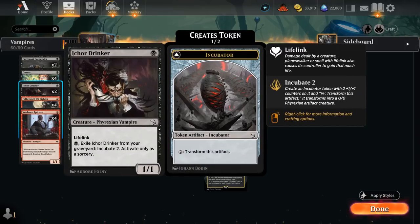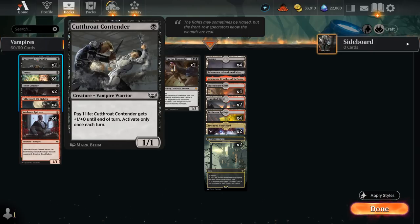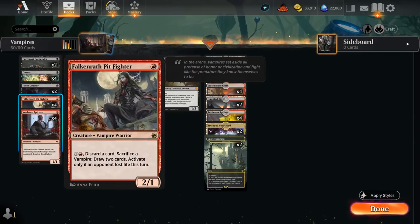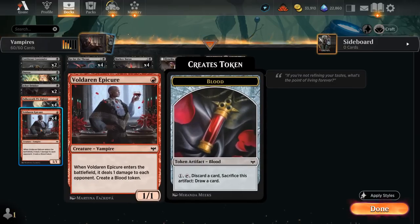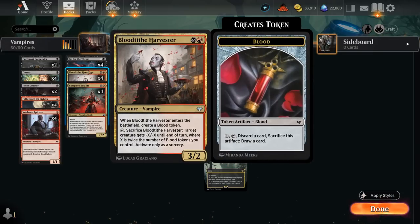Drinker is much better in the mono-red matchups, whereas we prefer Contender if we're up against a more controlling deck where we just care about dealing more damage. I have four copies of Falkenrath Pit Fighter, a 2/1 that can also potentially discard a card and sacrifice a Vampire for 2 mana to draw two cards. It can also be useful if we're expecting a sweeper effect to cash in some of our smaller Vampires to draw a few more cards. Then there's the aforementioned Voldaren Epicure, which also deals 1 damage when it enters the battlefield.